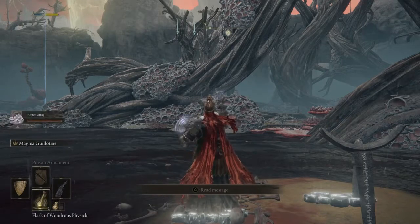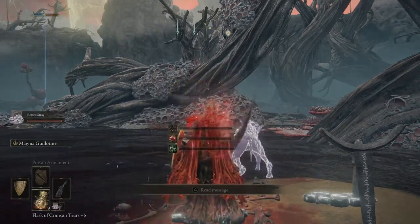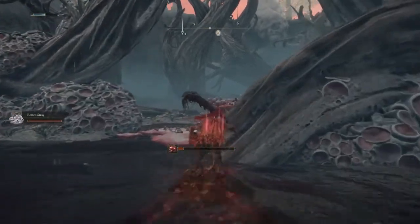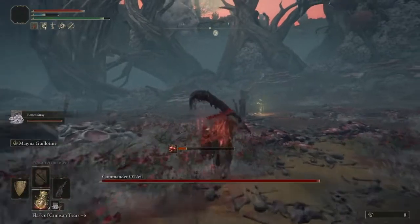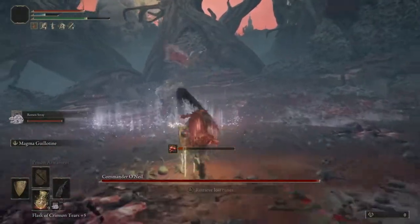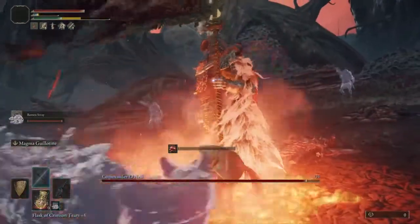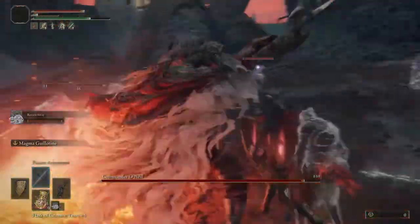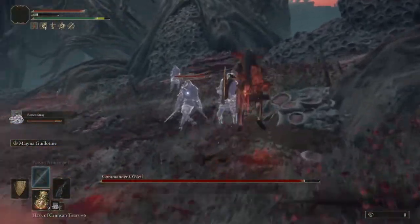So we're going to go against the commander in the Aeonia Swamp. It's in Caelid. You know how much everybody hates going to Caelid. But sometimes you got to just prove that we're the best. So you got to watch out for Scarlet Rot. Commander O'Neal is pretty intense, and I had avoided this fight for a good minute, but there was really no point in avoiding it anymore.